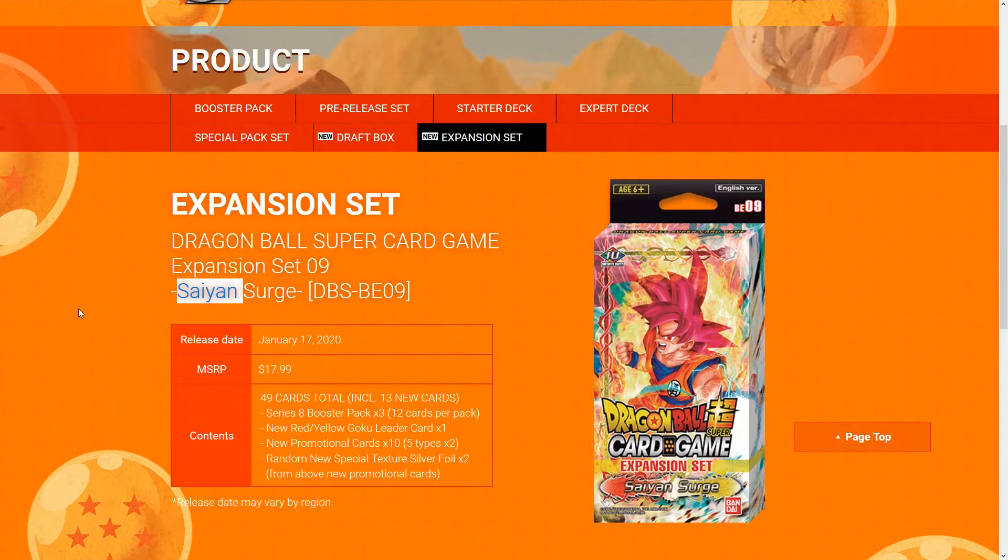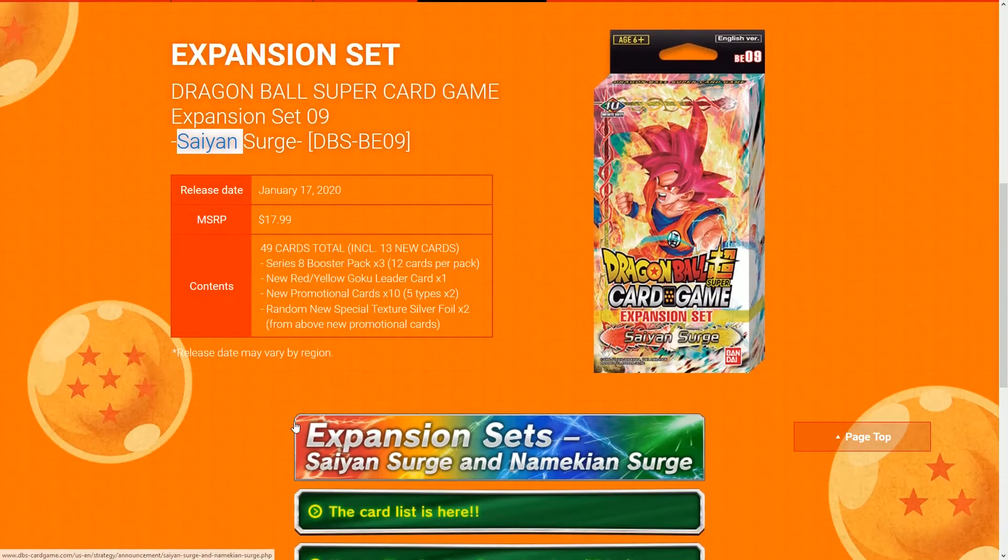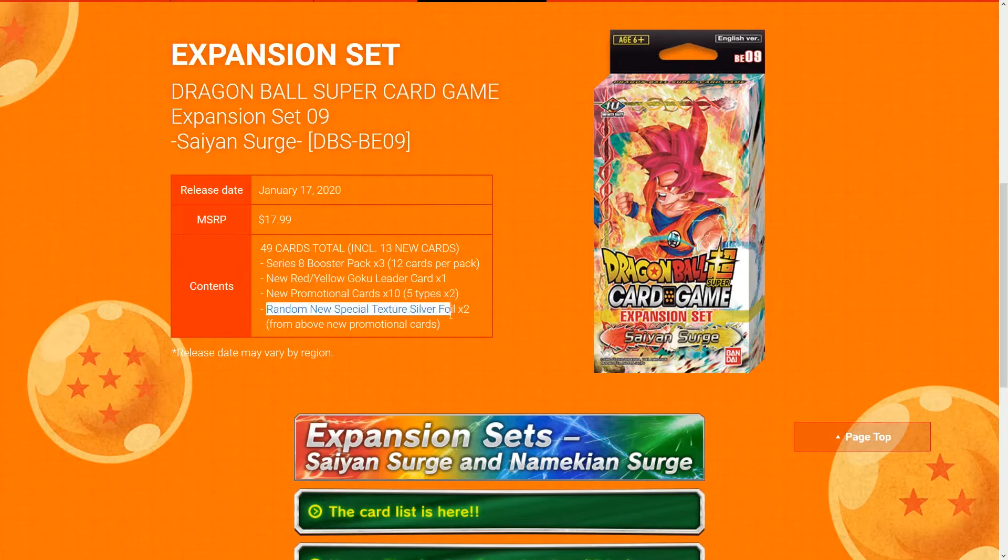So what you're gonna get for your $17.99 is 49 cards in total, including 13 new cards. You're gonna have Series 8 booster packs — three packs of 12 cards each, that makes 36 cards. Then you get a new leader card, 10 new promotion cards, and you get two of each. So in order to get a playset you need to buy two packs. And then you have a random new special texture silver foil.